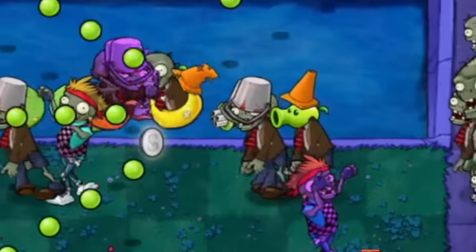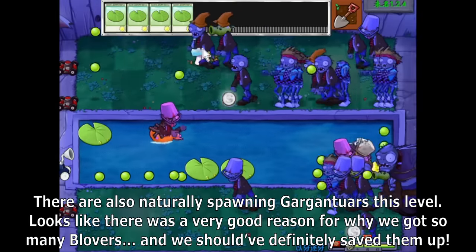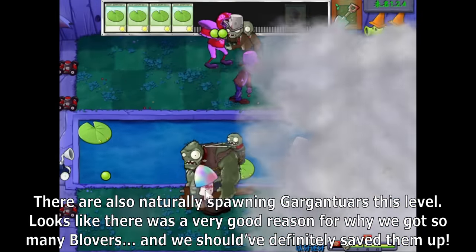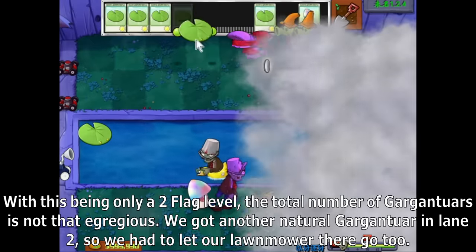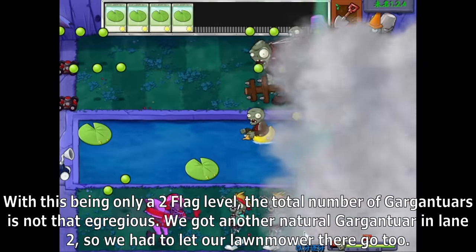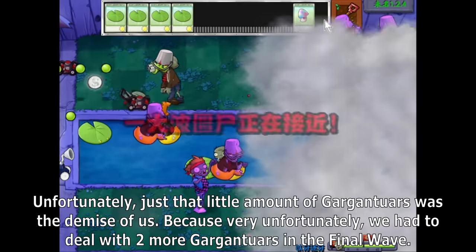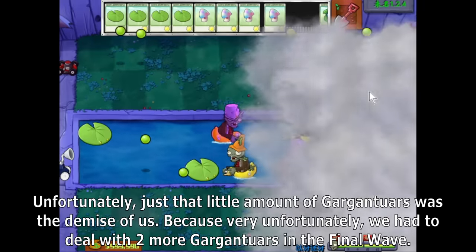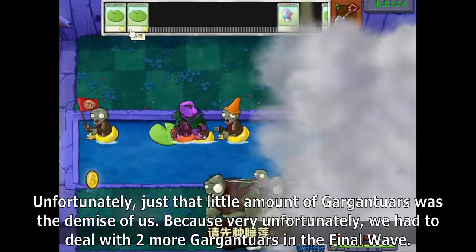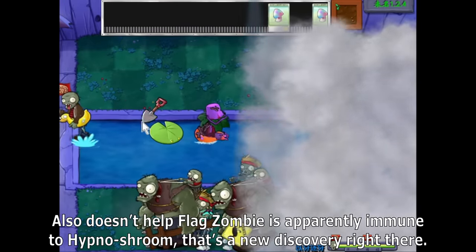There are also naturally spawning Gargantuars this level. Looks like there was a very good reason for why we got so many Blovers, and we should have definitely saved them up. With this being only a two-flagged level, the total number of Gargantuars is not that egregious. We got another natural Gargantuar in lane 2, so we had to let our lawnmower there go too. Unfortunately, just that little amount of Gargantuars was our demise, because we had to deal with two more in the final wave. Also, Flag Zombie is apparently immune to Hypno Shrooms — that's a new discovery right there.